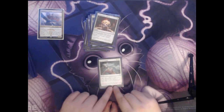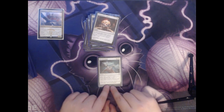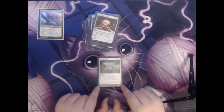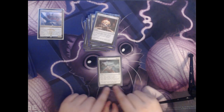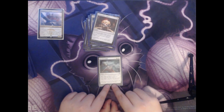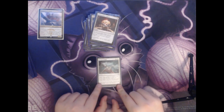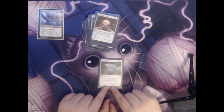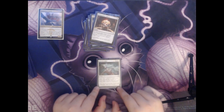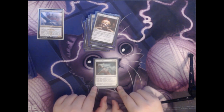Next we have Return to Dust. This is two colorless and two white — four total for an instant. Exile target artifact or enchantment. If you cast this spell during your main phase, you may exile up to one other target artifact or enchantment. This card is great because it gives you selection between what you want to do. If you need an instant speed reaction it will do that, but you can also cast it during your main phase to get rid of two things instead of one.